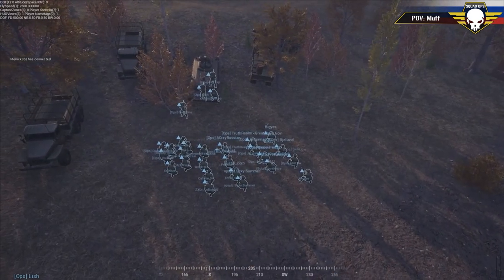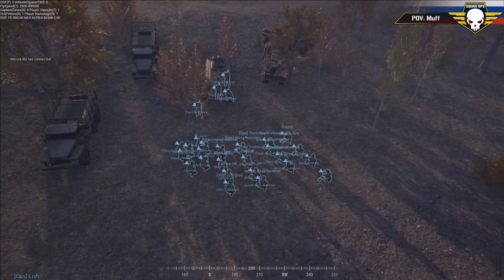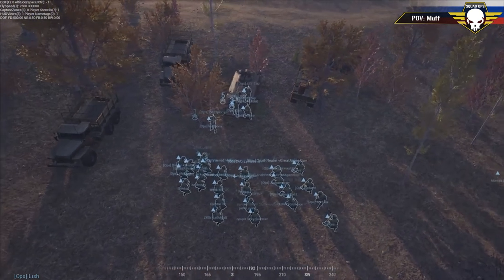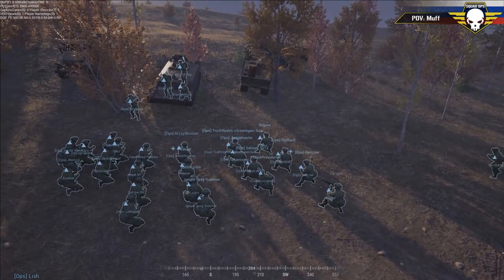Each Russian squad gets two ARs and one medic — that's Squad Ops staples — plus a grenade launcher per squad, so they can lob shots at US infantry as they push in. They're also going to have two BTR-80s — that's 14.5 millimeters — and one APC with the NSVT, which is an MTLB. It's got a night vision scope.